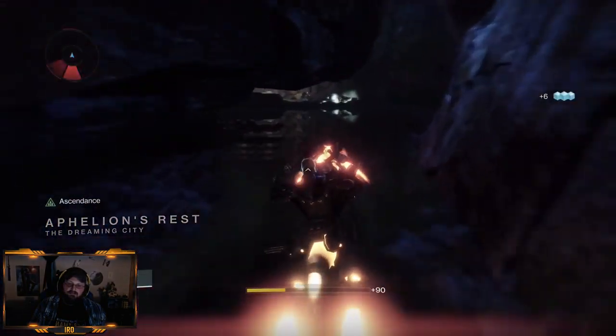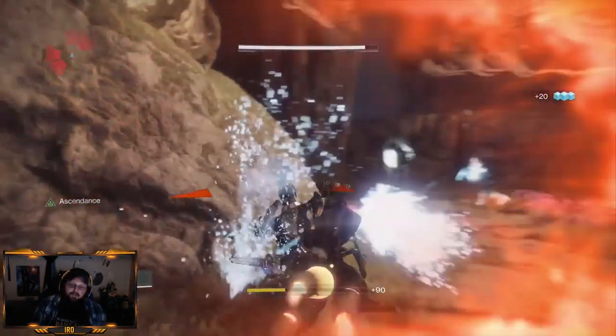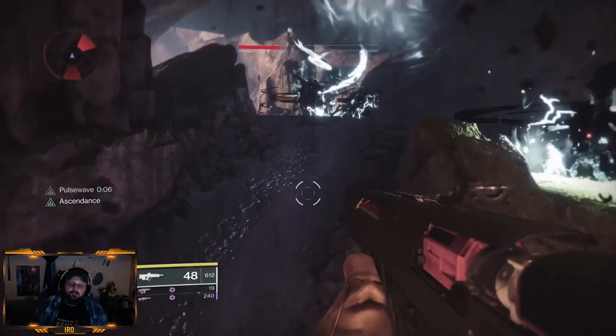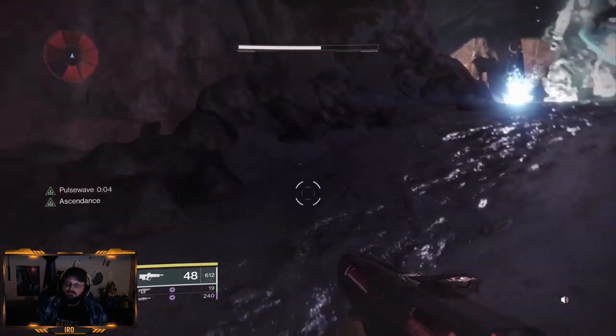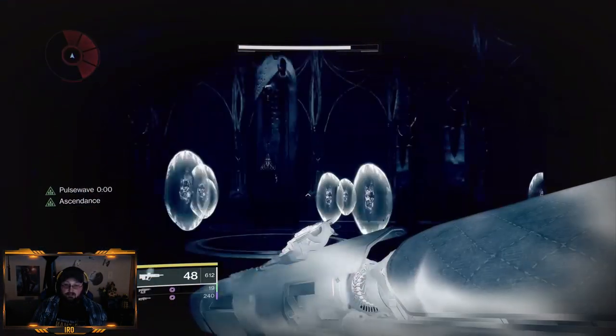You're going to come into Taken. Once you run into the first set of Taken, pass them and get another set. In a large room, you will see the portal — it is floating in the air. Get in there now.